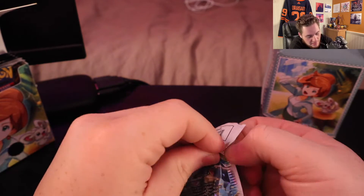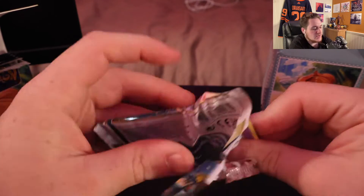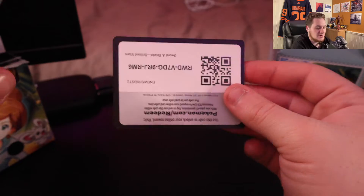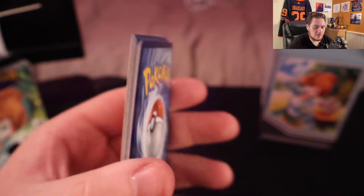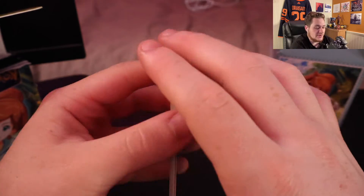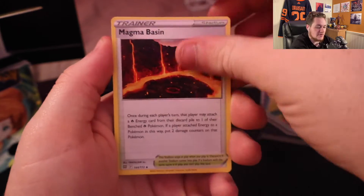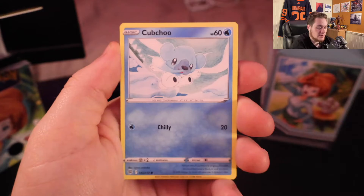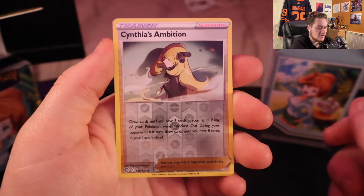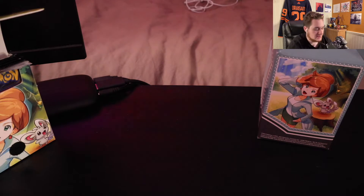Brilliant Stars. And honestly, not a bad deal — this was $44 before tax, Canadian, from Toys R Us. And shout out to Toys R Us because these are actually on sale now, like 40% off. So yeah, it's a pretty good sale right now. Seven packs — you never know what you may get. Duskull, Reverse Holo Cynthia's Ambition, and a Non-Holo Staraptor. I do love Staraptor though, so that's okay.